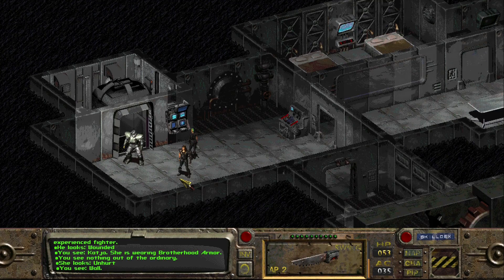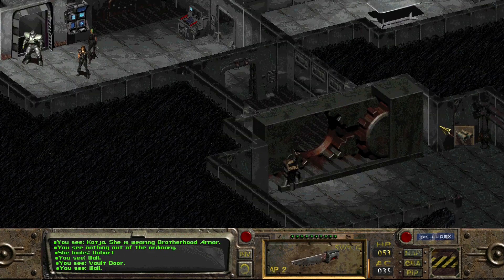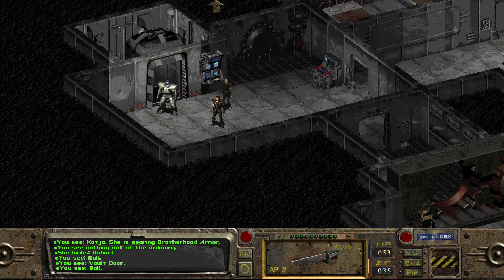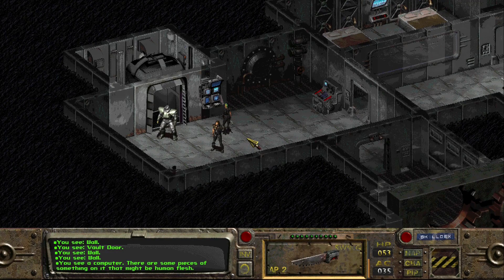Here we are beneath the Children of the Cathedral's cathedral. We found a vault buried beneath where the Nightkin and the Master reside, so we're on our way down there now. We lost poor Tycho upstairs — he still has the turbo plasma rifle on him that I forgot about. We still have one of the Followers of the Apocalypse here with us for some backup.